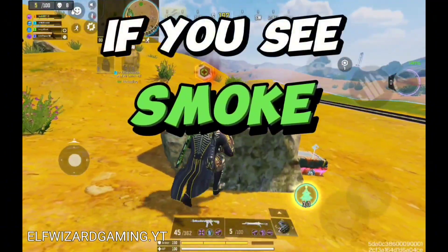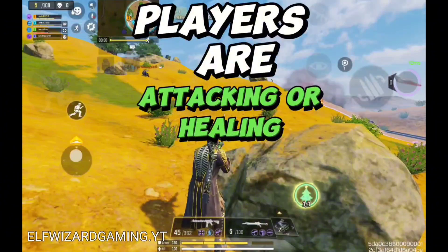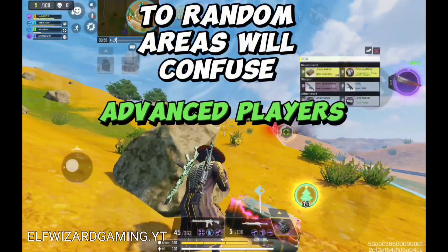If you see smoke, players are attacking or healing. Throwing random smoke in two random areas will confuse even advanced players.